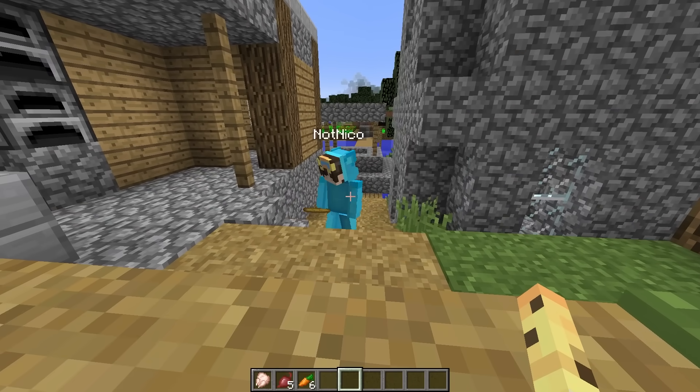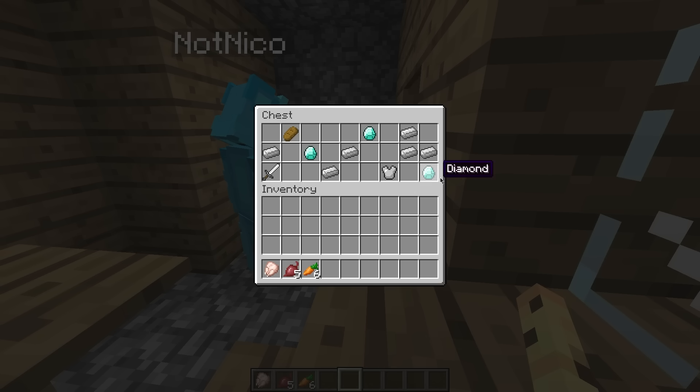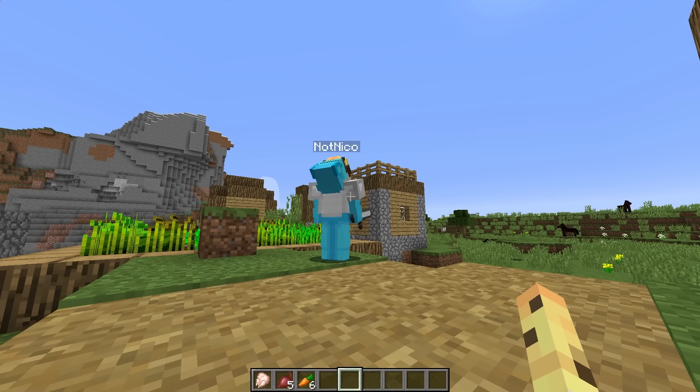Niko: There's nothing good up here. Time to check this building. A chest! Let's see what's in here. Oh my gosh, there's such good loot in here. Cash: Oh my gosh, Niko just got so OP. Niko: Look what I got. No one's gonna be able to defeat me now.